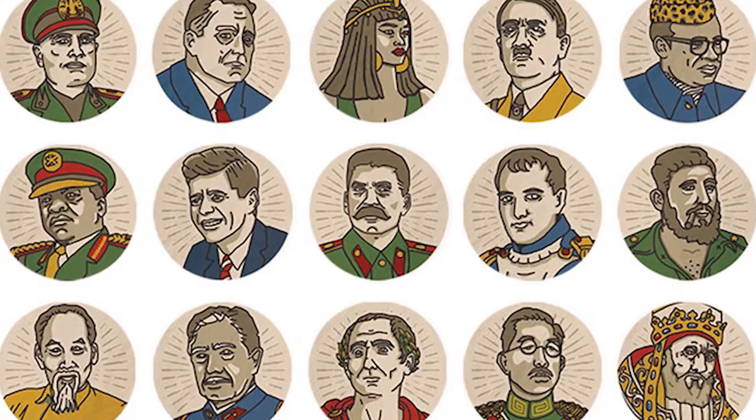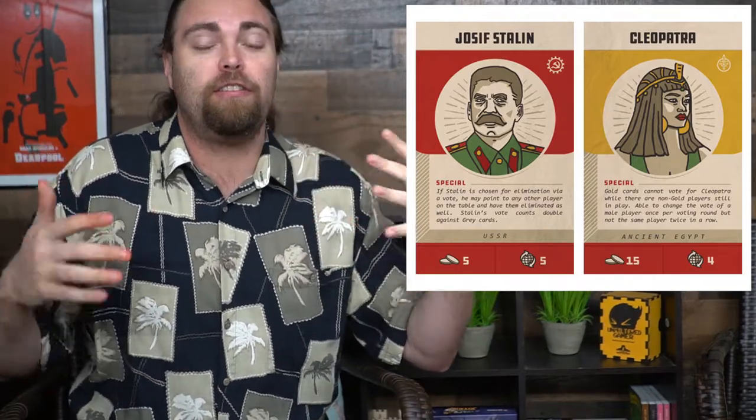In Supreme Leader, you're playing with five to ten players in about an hour for ages 13 and up, attempting to become the supreme leader of the world. Each player gets to choose or randomly select a supreme leader — like JFK, Franklin Roosevelt, Cleopatra, or someone a little more dangerous like Fidel Castro. You'll be gathering influence and currency, and buying certain cards. It's a player elimination game where players try to eliminate each other through card use and a voting phase.